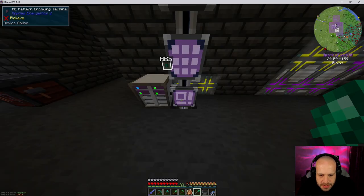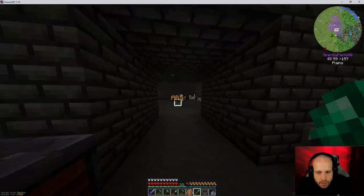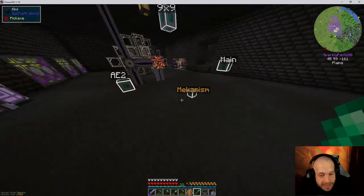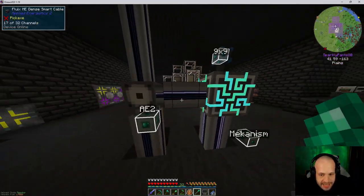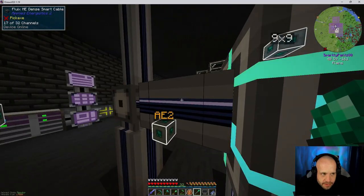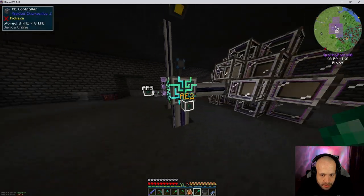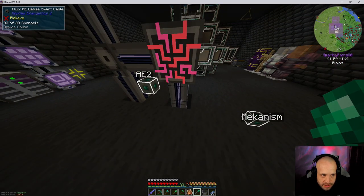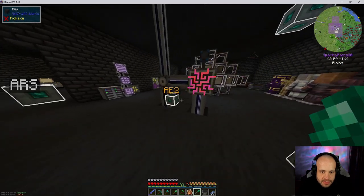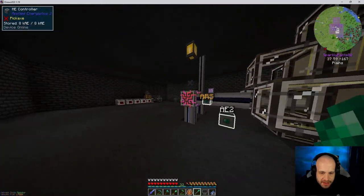The other thing we were missing was enderpearls, and that's going to be our next stop. Starting next episode, we're going to work on the spawners, because I need an enderman spawner for sure — and for that I need another kind of spawner to provide it with essence. We're using 12, 35, 52 channels already on our system. We've still got two sides to go. This one has plenty, this one has even more — still plenty of room before we have to start thinking about expanding.